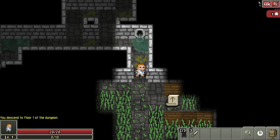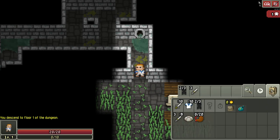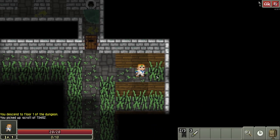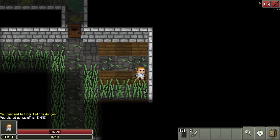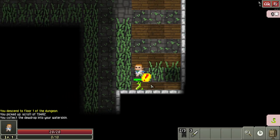The Rogue gets bonus damage from the starting weapon, the dagger, against unaware enemies. So you get bonus damage when you surprise an enemy with an attack. The best way to do that is with the Cloak or going through doors. You can also do some little finagling with grass and pillars.